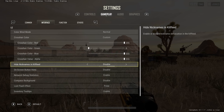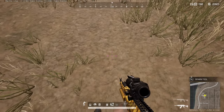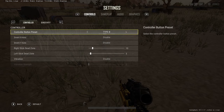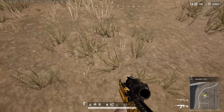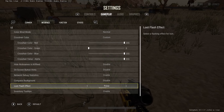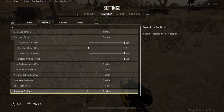Hide nicknames in the kill feed — have this disabled. Onscreen button hints — you know if you need them. Network debug statistics shows lag info at the top of the screen. Compass background — you can enable or disable this; disabling gets rid of it completely so you can only just see the compass. Loot flash effect — pulse or glow; I prefer pulse as it helps me see loot a little quicker. Inventory tooltips — have it disabled if you don't need them.